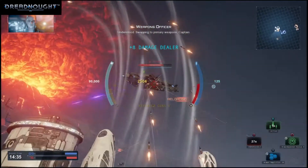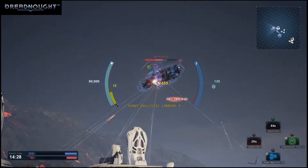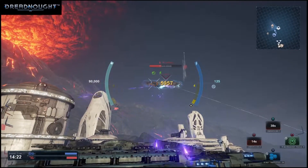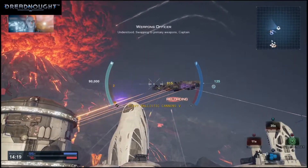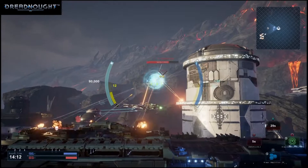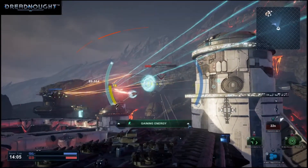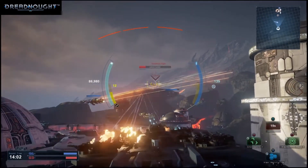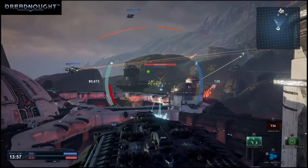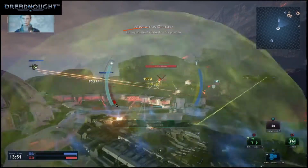Understood. Swapping to primary weapons, Captain. Swapping to primary weapons, Captain. Our interceptor jet has a lock. Fire, shield activated. Enemy warheads locked on our position.